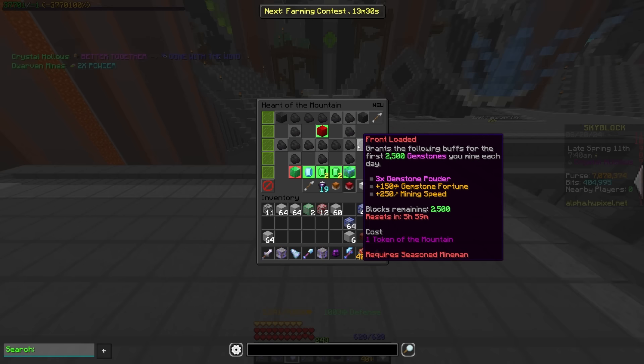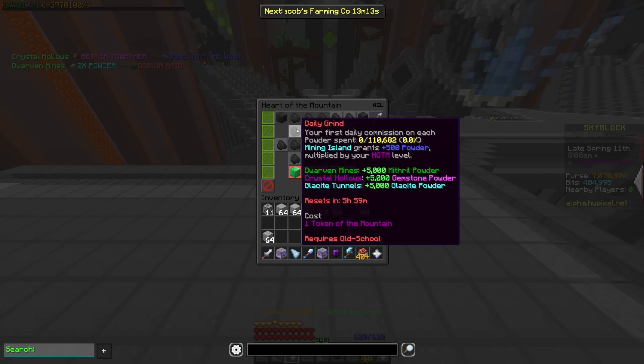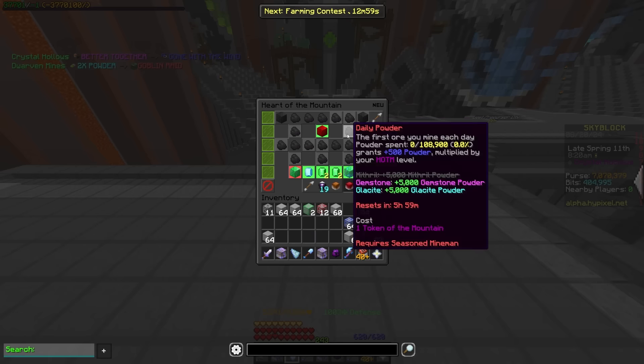Front loaded is now fully based on gemstones. You get three times gem powder, 150 gem fortune, and 250 mining speed for the first 2,500 gemstones that you mine a day. Daily grind got moved over here, and it's now going to be one level that is 500 powder multiplied by your Heart of the Mountain level for each commission that you complete. The daily powder got the exact same change — 500 powder times your Heart of the Mountain level — and you're not going to have to level either of these up anymore.